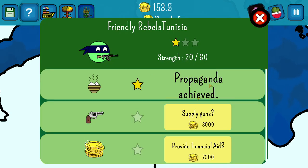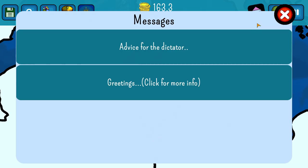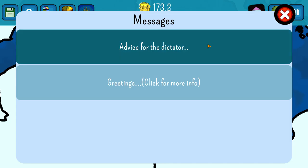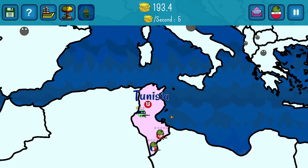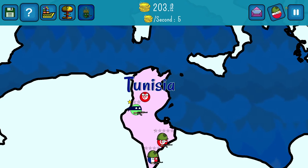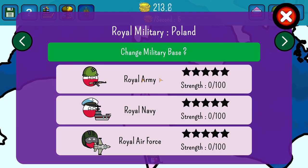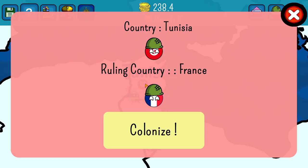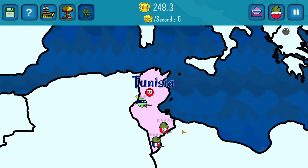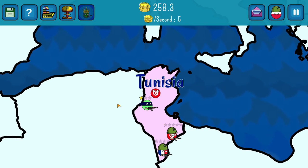I'm gonna make the first propaganda — let me click on this because it's distracting me. As you can see, my army is zero. So what I'm gonna do is click colonize without any army, just using the friendly rebels. However, this comes with a downside.